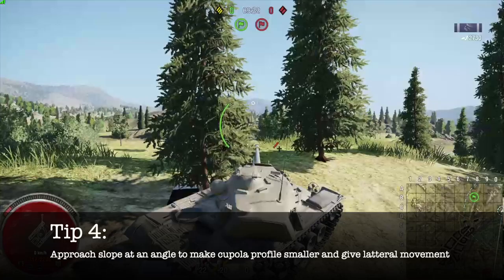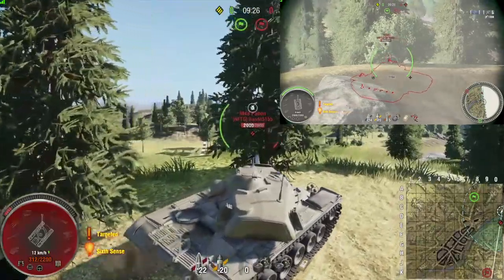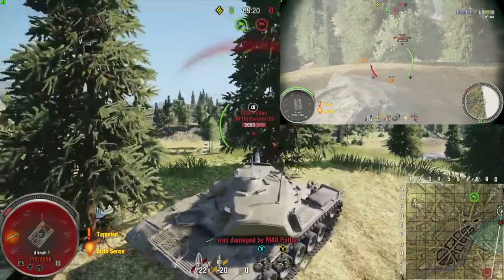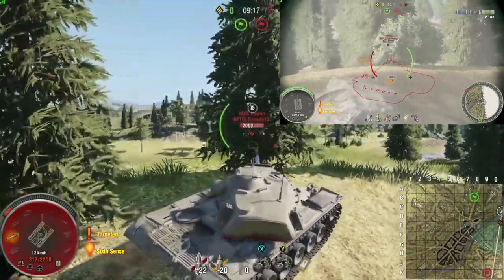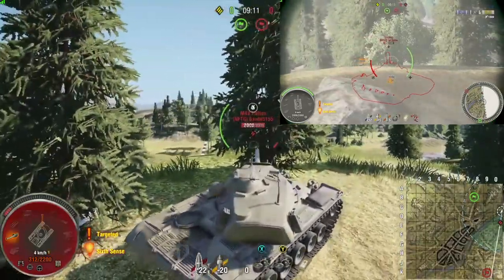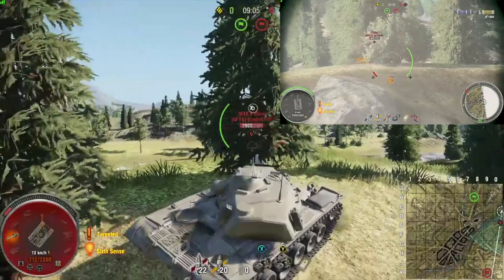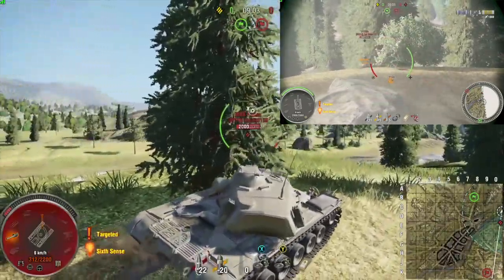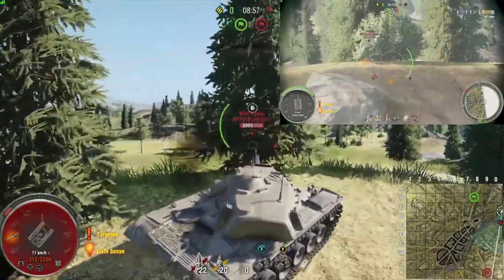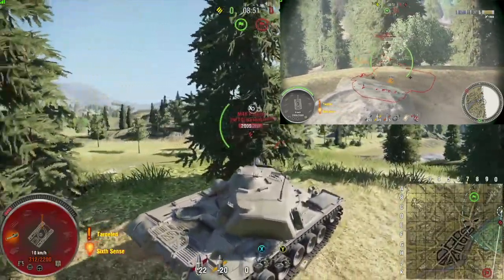Now, for the fourth and final tip, I have found this to be the best option in my years of playing this game. That is to approach a slope at an angle to make your cupola smaller when you crest the ridge and give that lateral movement of you moving side to side. If you look here at my opponent's gun cam, you can see — minus a little bit of lag from the DDoS attack issues — he does not have a large cupola profile to aim at. I'm not giving him any weak spots, and anything that does get near or hit my cupola bounces right off because of the extreme angle. It's probably the most effective tactic I've seen.